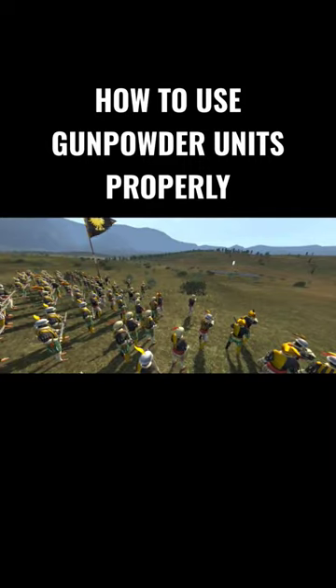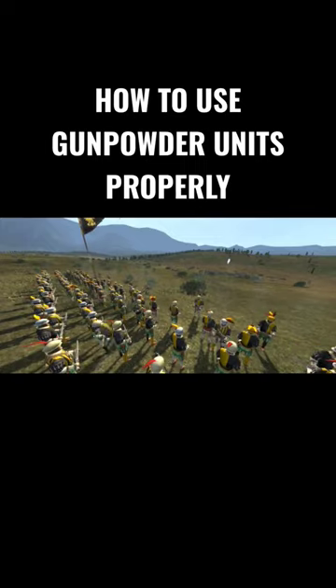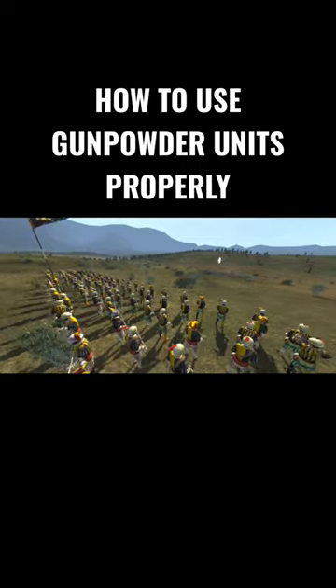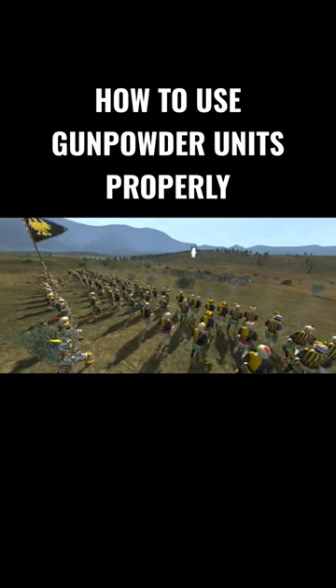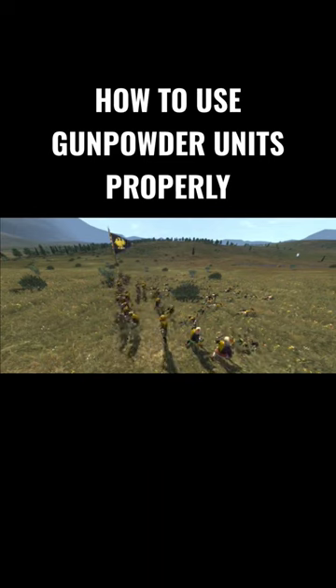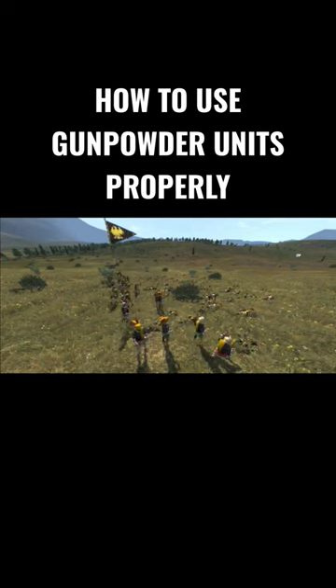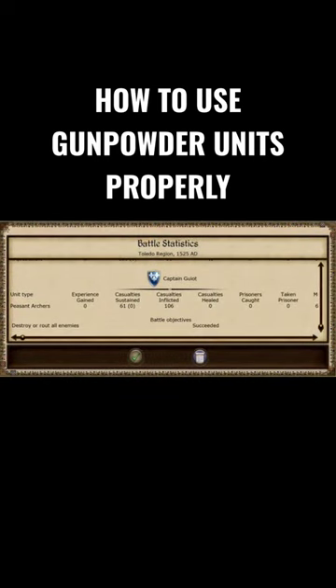Did you know that in Medieval 2 Total War, the gunpowder units such as Arquebusier and Musketeer have a strange combat behavior? When being issued an attack order, the front line will fire and retreat behind the lines, then the second rank will move forward and fire at the enemy and so on. But it doesn't work that way when being attacked by enemy missile units, causing the units to fall back constantly when the front line takes any casualties — this ultimately leads to defeat even against peasant archers.